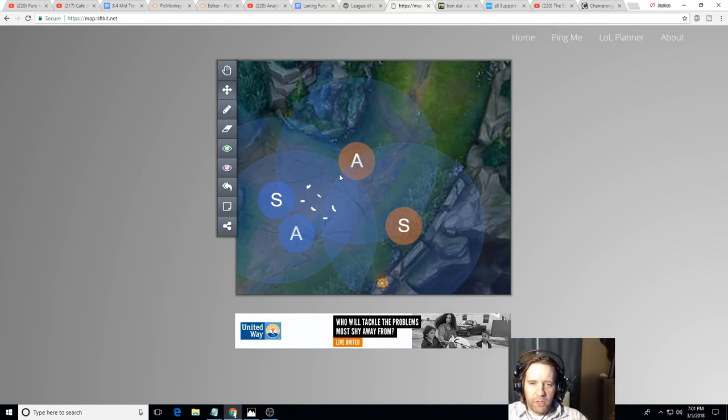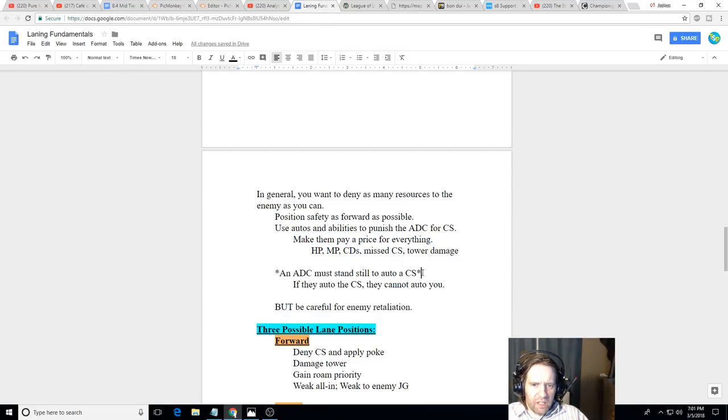The damage forces them to choose: do they get the last hit and lose half their health, or do they run away and miss the CS? Either way you win. The core principle when laning: when an AD carry goes to last hit a minion, it's predictable because the minion will be low health. You can see it, and you know where they'll be. When they go for that auto, they have to stand still and use an auto-attack animation — they're essentially self-stunning themselves, and they can't hit both you and the creep.